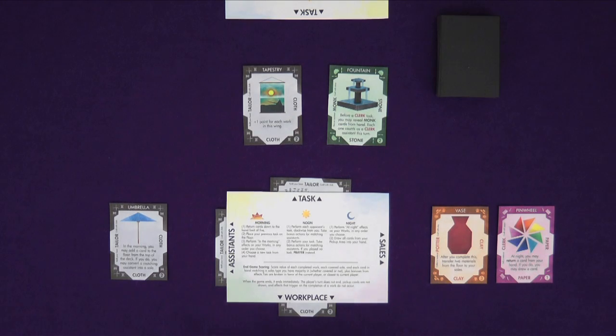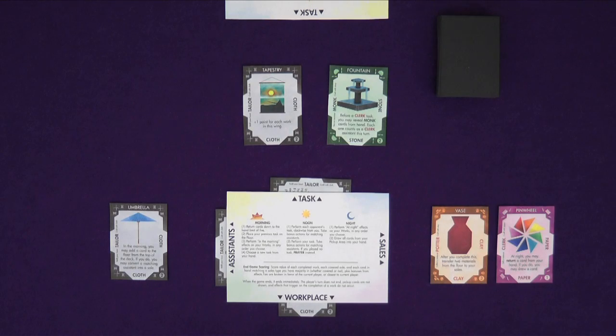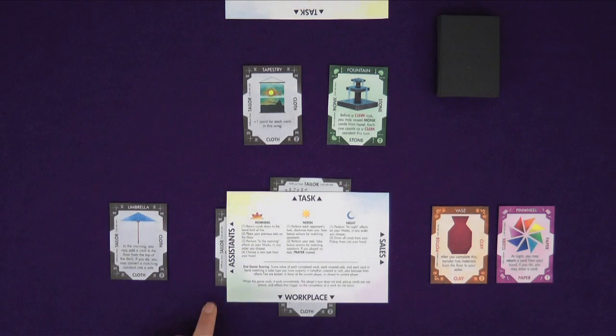You total up all the actions and then take them all in a row. Here I have three tailor actions I can take. Any of these actions can be played as their matching tasks, converted to craft actions, or replaced with a prayer action, in any order you choose. So here I could tailor-prayer-craft, or prayer-craft-prayer, or craft-tailor-prayer, or prayer-prayer-prayer, or tailor-tailor-tailor, and so on.